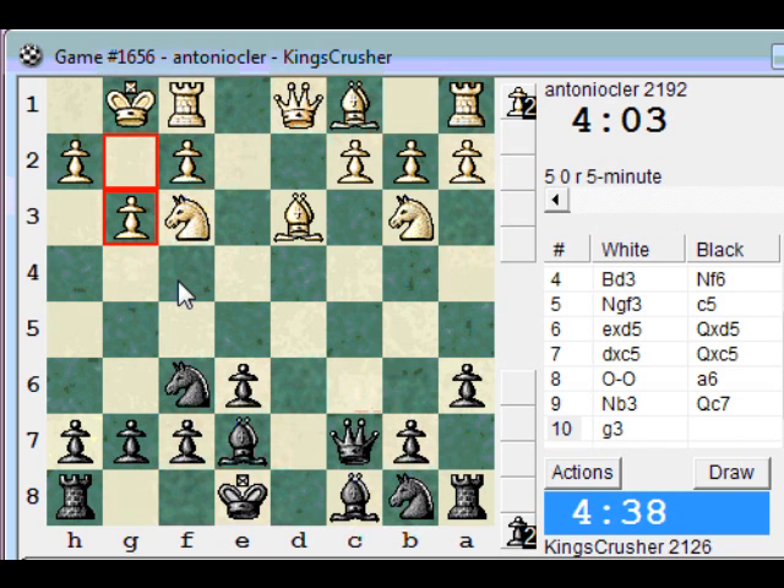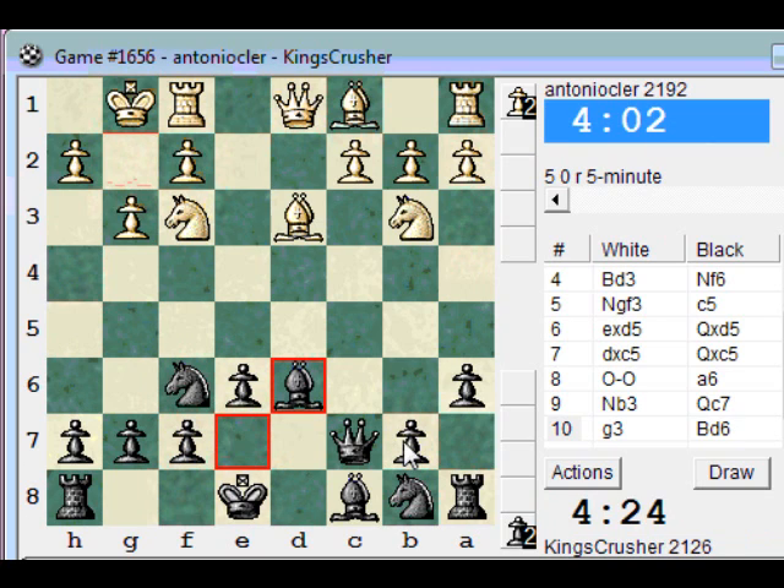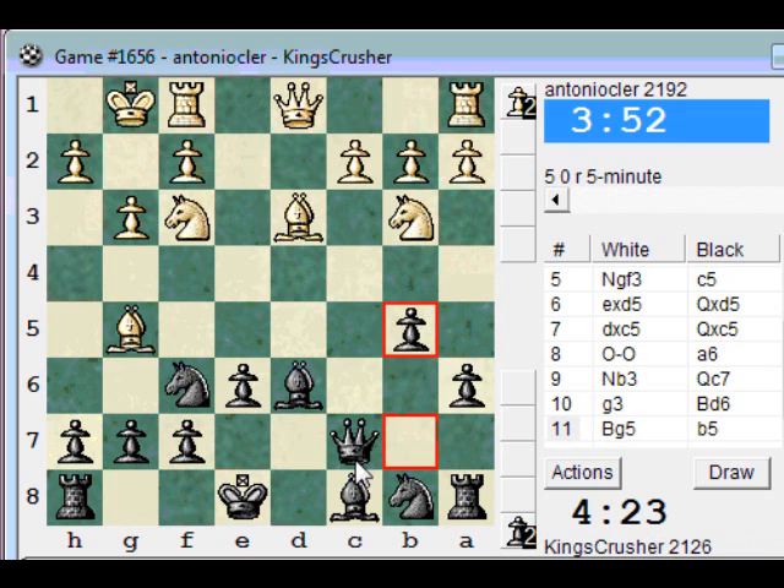I'm just going to play Bf4. Bf4 might be a pain, so maybe Bd6. I think I'll allow my pawns to be doubled if Bg5 — I'll just play B5 and Bb7. Here comes doubling the pawns.